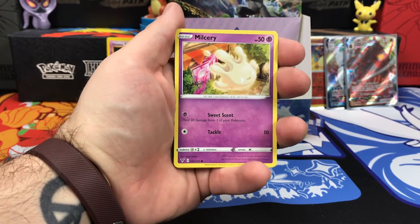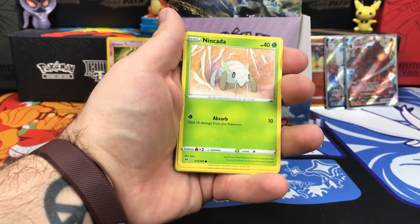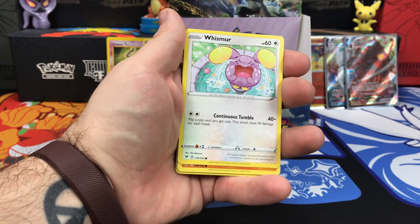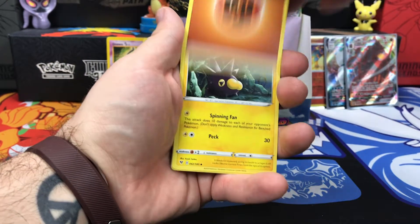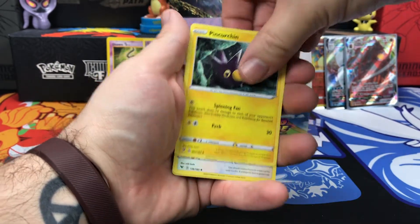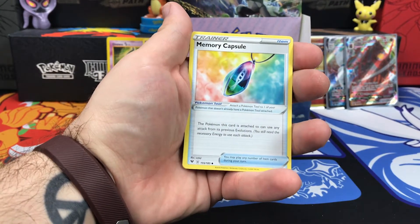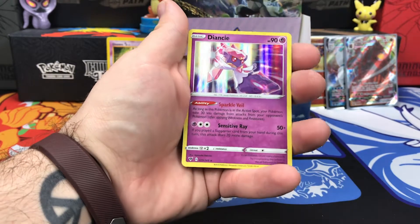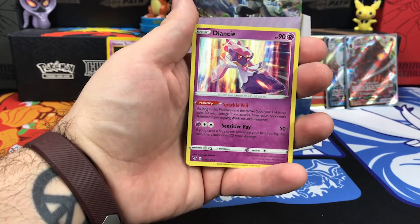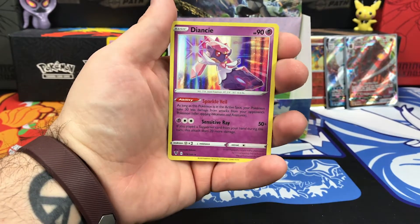Starting this one off with Milcery, Wooper, Nincada, Whismur, Drilbur, Energy, Pincurchin, Loudred, Memory Capsule. Reverse Holo is Galvantula. And on the end, we have a Rare Holo Dancy — very nice.